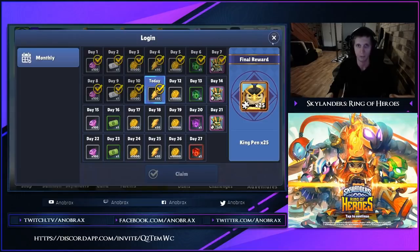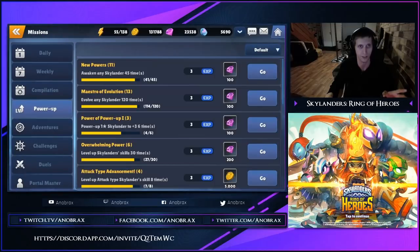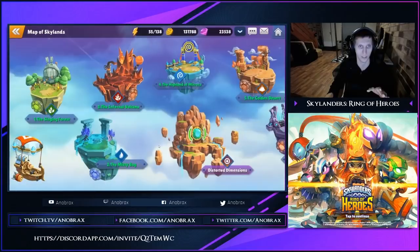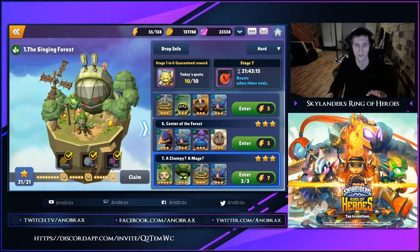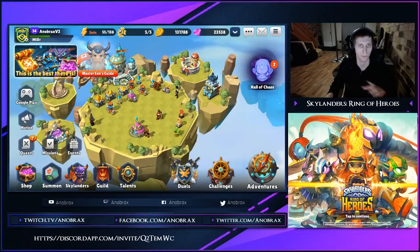Let me just show you guys something quickly. If you come to your missions tab here and go to Power Up, you'll see you've got a little 'awaken any Skylander' mission. It says here I've awakened 41 Skylanders — 41 of them in about 67 days.